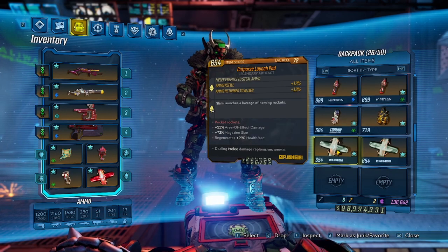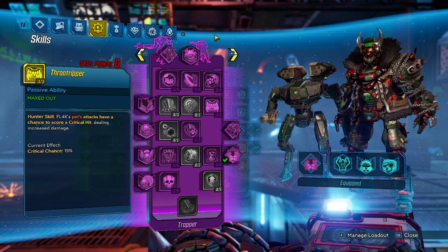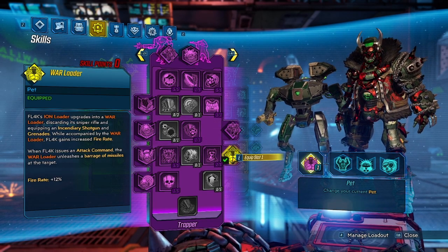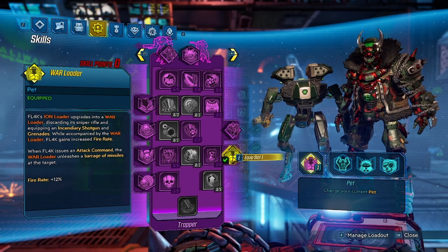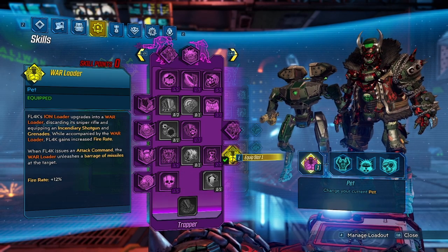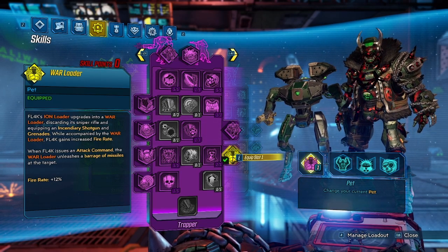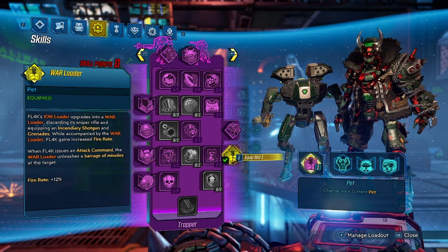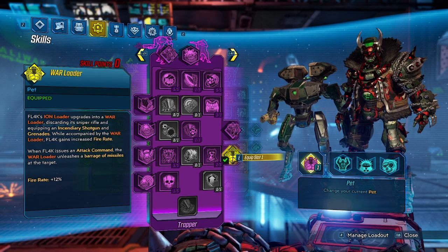So let's get into the build for the skills. We are going to be using the Warloader bot because of its attack command — while it has the attack command issued, it does a barrage of missiles at the target, meaning it has a larger range. The Warloader bot has one of the best attack commands out of all the bots. Now the downside is there are a lot of bugs in the Flak purple tree, and the fire rate passive that the Warloader gives is bugged and not currently working. So unfortunately we don't get that extra fire rate passive, but we're mainly just using it for that attack command.